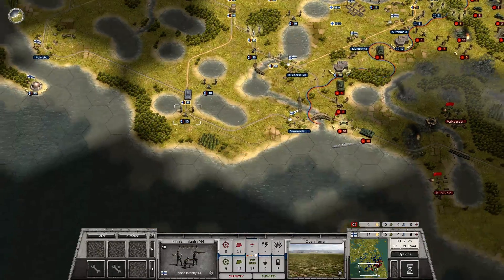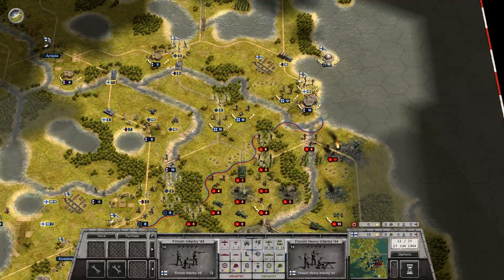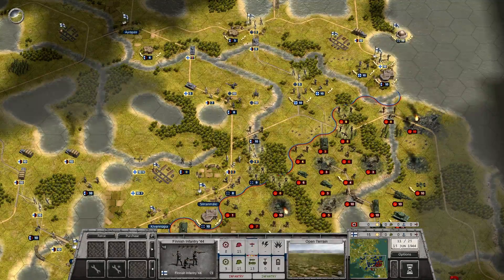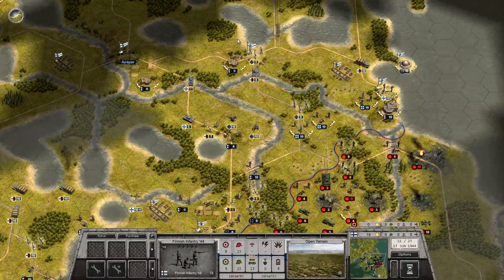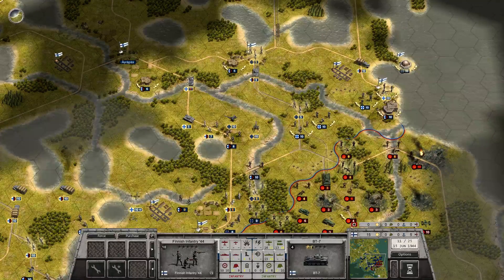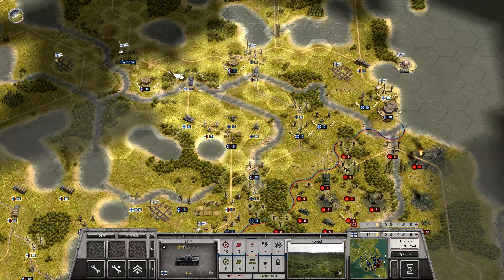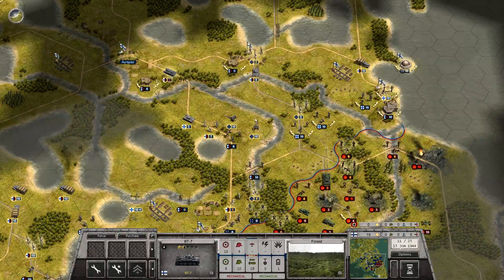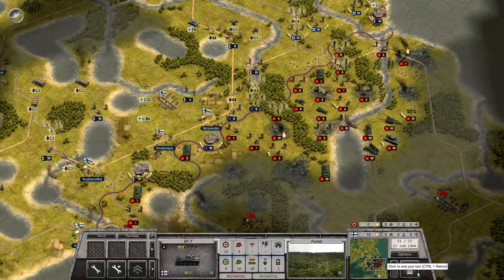The safe withdrawal over here. In the north we are still okay - safe withdrawal there. We need to get a lot of units through this area safely back up. I started to get some defensive positioning up here, this one here. Okay, Soviet turn 12.